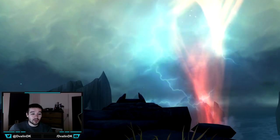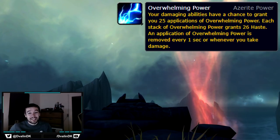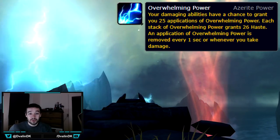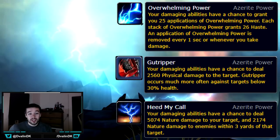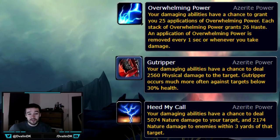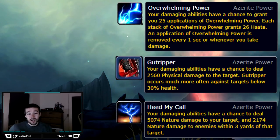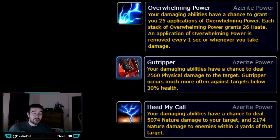For the middle ring, number one is Overwhelming Power — it gives you a lot of Haste and a really nice burst when it procs. I think it's been number one in almost every guide I've made. Number two is Gutripper, which is the best middle ring trait for single target damage — it has an execute phase dealing extra damage when the target goes below 30% health. Number three is Heart of Darkness, which is best for multiple targets since it deals high damage all the time with splash damage.